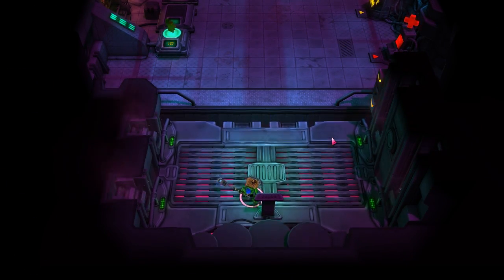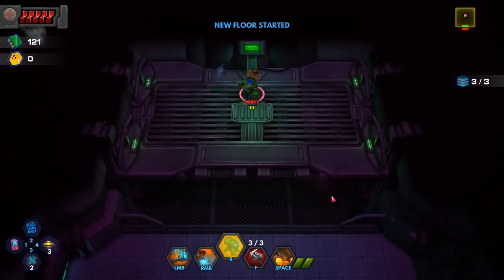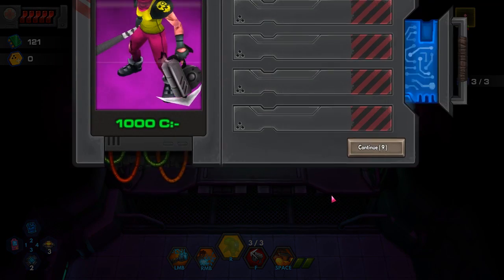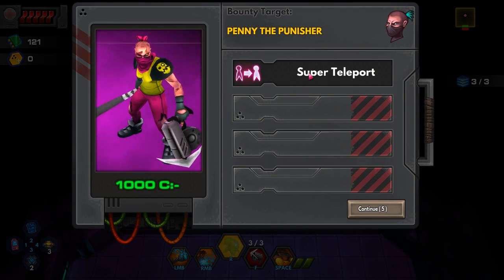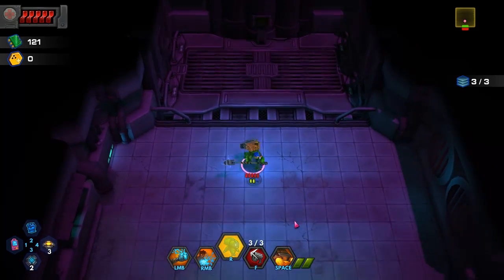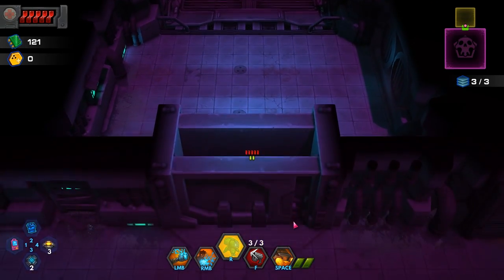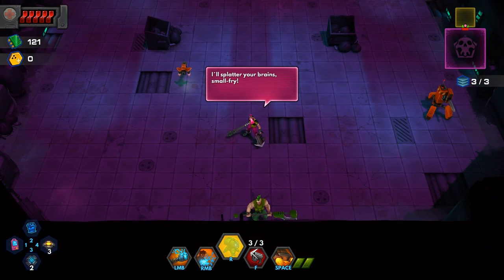Let's go to the next floor. I'm feeling good about this one. It's not as fast-paced as, like, Binding of Isaac or a lot of other ones. Penny the Punisher has a super teleport. Are we going straight to the boss now? Yeah — boss arena. Penny the Punisher says, 'I'll splatter your brain, small fry.' She's got a hookshot — I'll have to watch out for that one.